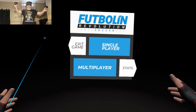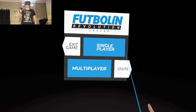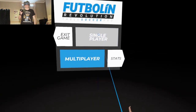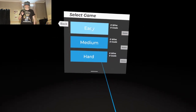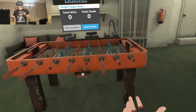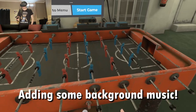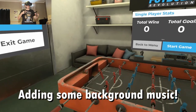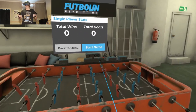Here we are on the main menu — Stats, Exit Game. We're going into single player. I'm going to start on easy mode. Now this is table soccer, guys. I know it is bar football. You've probably seen these in the arcades. I used to play this quite a lot in my younger years when I used to DJ.